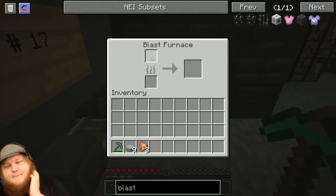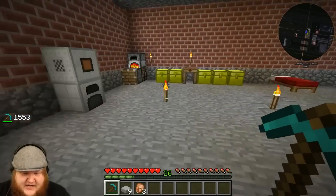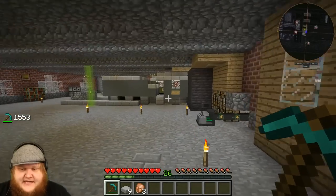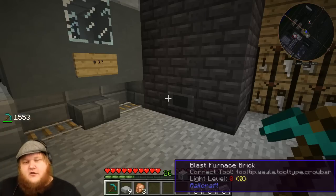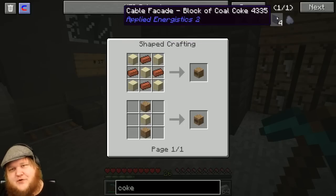I got our blast furnace built. I had to make a couple extra blocks but I think it should work. All we have to do now is put some iron in there and it should start making ore. Unfortunately this isn't going to work without a certain kind of coal.